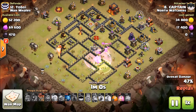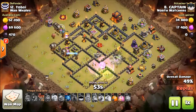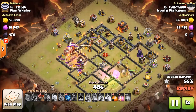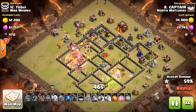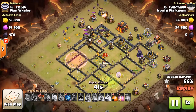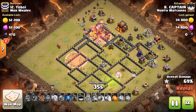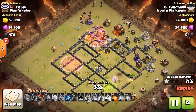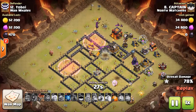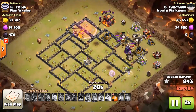That rage should get the queen through those archer towers. This attack is very reminiscent of the TDH attack style at town hall 10 — really cool. The TDH attack is a TH9 style used by a player actually in War Whales, the clan facing North Watchers in this war. So it's kind of ironic that Captain is using this attacking method. Let's speed it up — Captain's got it.